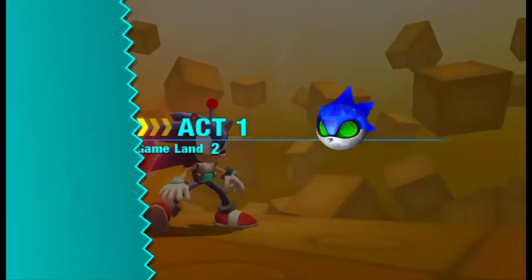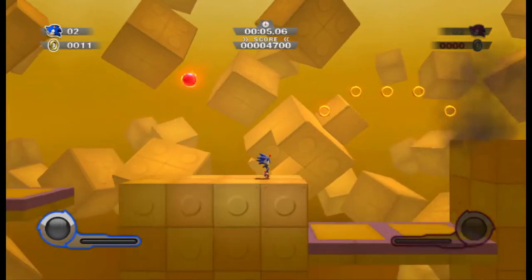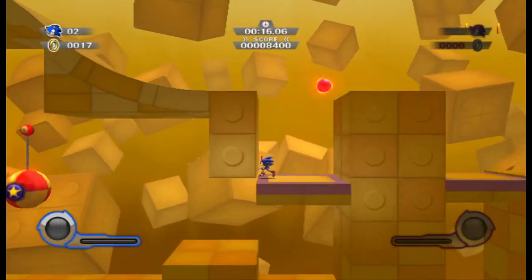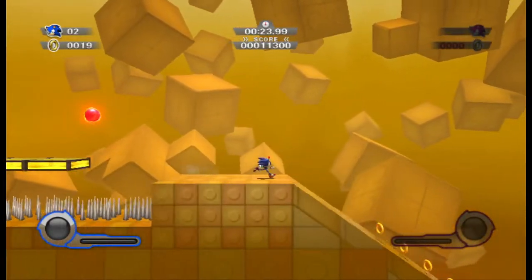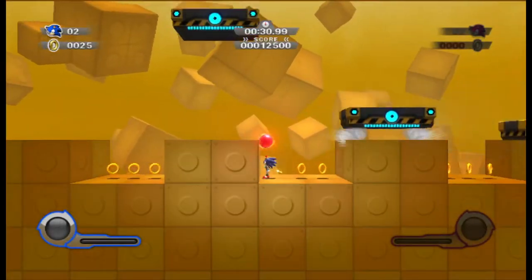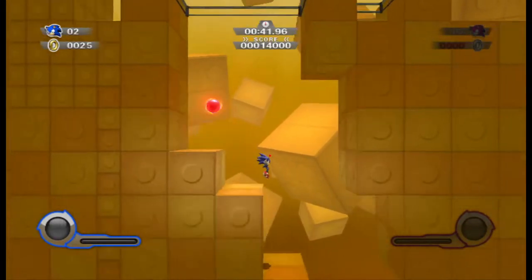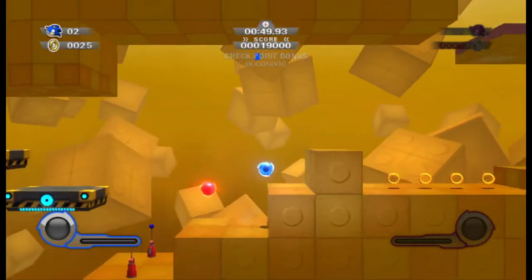Now let's do World 2. This isn't proper 8-bit, it's just 8-bit styled. Okay, just be careful — careful and slow. Methodical jumping over spike pits. I hate these things, these things suck. I have to press a button to activate it, because normally these things disappear when you step on them. That's good — let's just jump over.